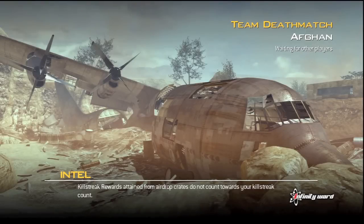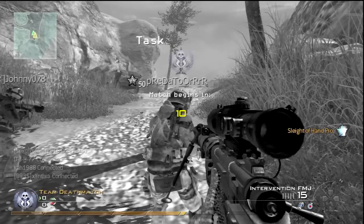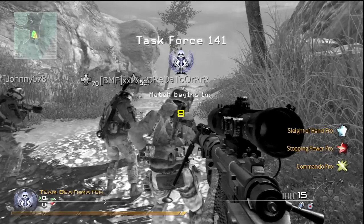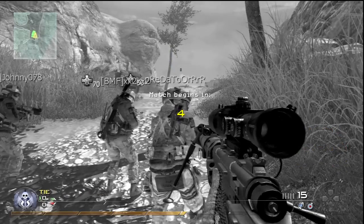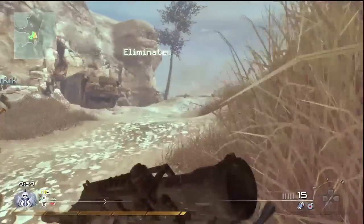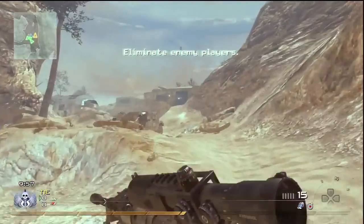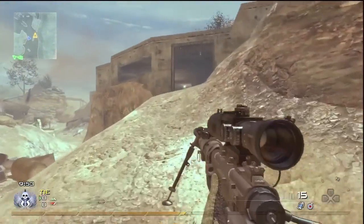Hey there guys, Lasty here. Today I've got a team deathmatch on Afghan where I use the Intervention with FMJ, Sleight of Hand Pro, Stopping Power Pro and Commando Pro. I don't run around knifing people so don't hate on me for using Commando Pro. It's there just in case I want to get a jump shot and not die afterwards. So yeah, that's what I'm using.